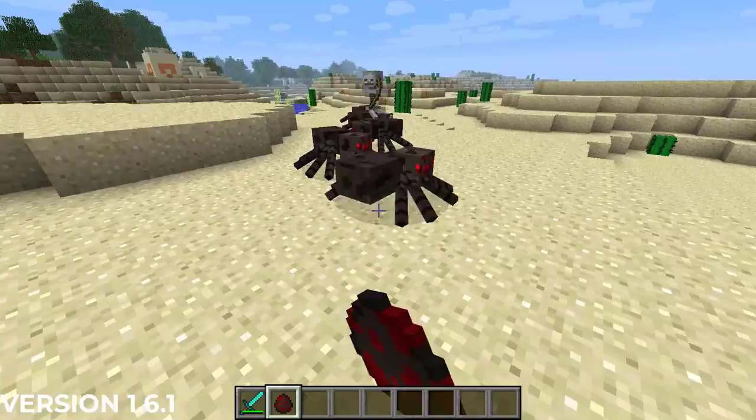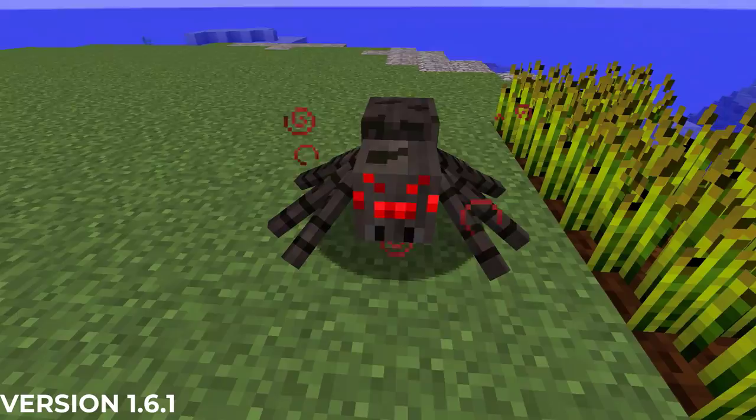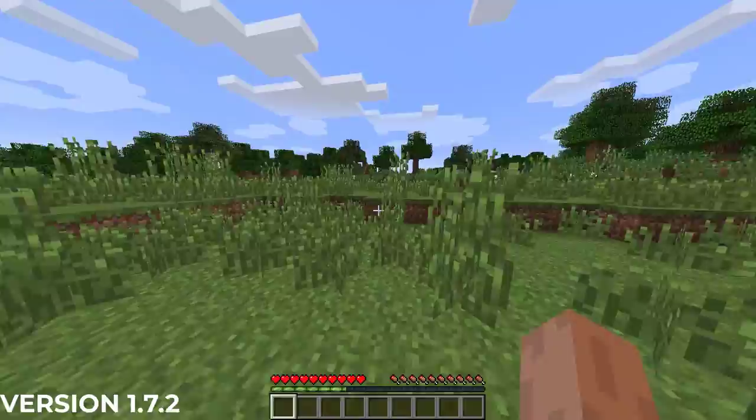In Minecraft 1.6.1 on July 1st of 2013, spiders were given a chance at spawning with some status effects on hard difficulty. These status effects are speed, strength, regeneration, and invisibility.